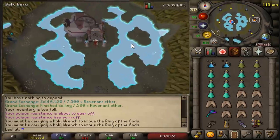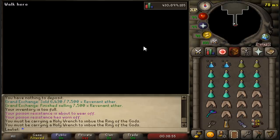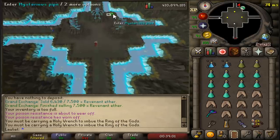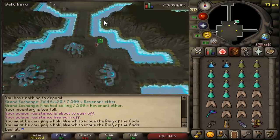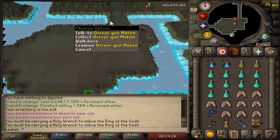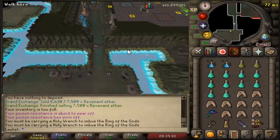As for getting there, we are using Rada's Blessing 4 to teleport to the area. We can take the lift down to the bottom floor of the dungeon, and we do have the shortcut unlocked so we can go through this tunnel. It takes about 20 seconds to get through it — I cut that out because it's just a black screen for most of it. Once you're through, you can just head north a little bit, and there's an NPC here you can claim your stuff back from if you do die.